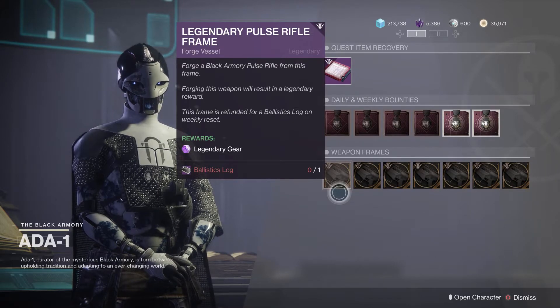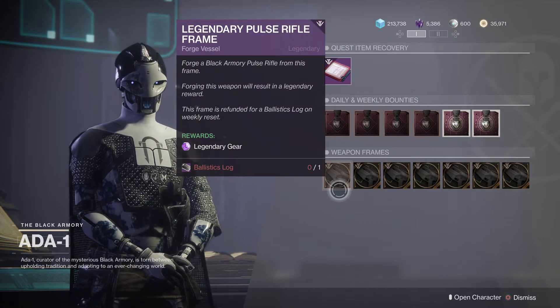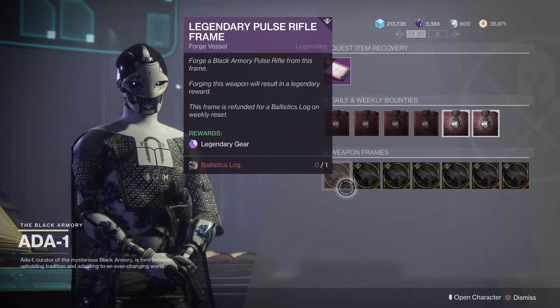Now if you're still working on the Luminarch quest — the exotic bow quest for the forge — or the Jotun quest, the exotic fusion rifle for the forge, then only the ballistics logs you use to unlock these frames will count. That means you'll be capped at two progress per week, so it will take five weeks to be able to unlock those weapons.